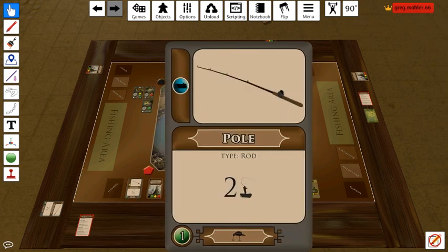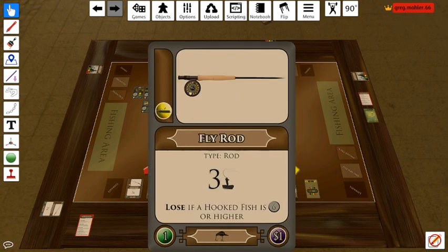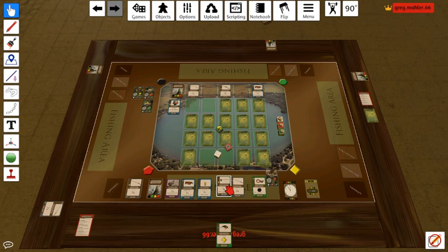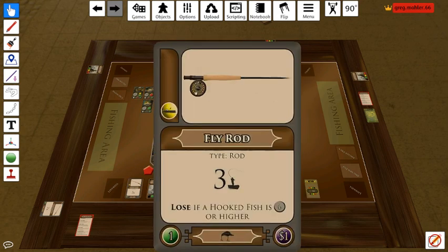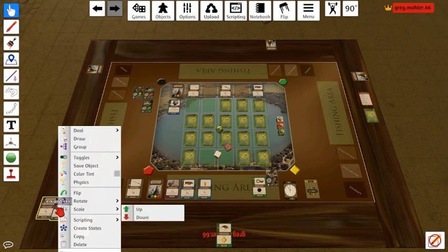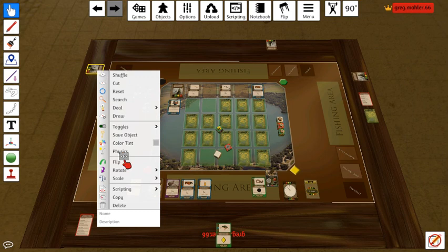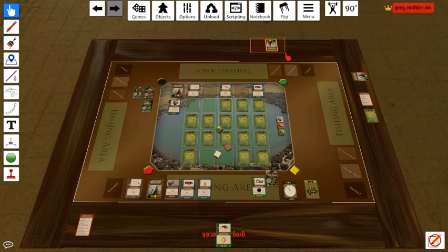It turns out I can lose this rod here — it says if this is a fly rod, you lose it if a hooked fish is 6 power or higher. This is an 8 power fish, so I'm going to lose this one as well. So I could be thinning up my deck really well here — I'm going to go ahead and get rid of both of these. You can actually delete these cards and they're gone forever — you don't even have to worry about them anymore.